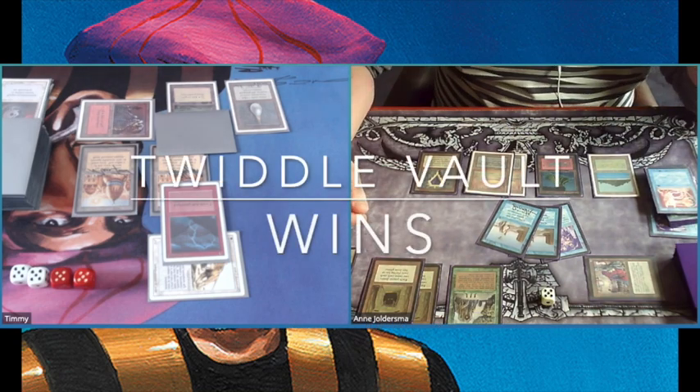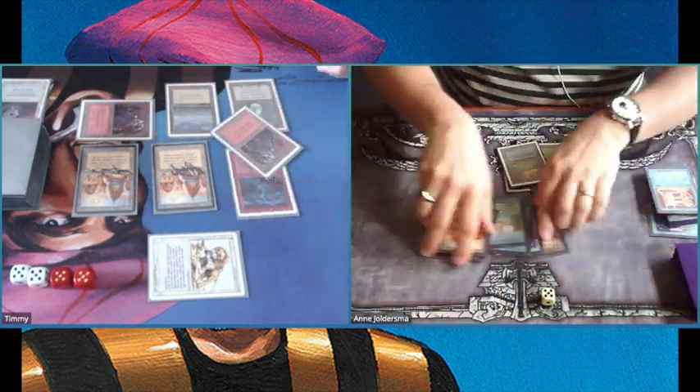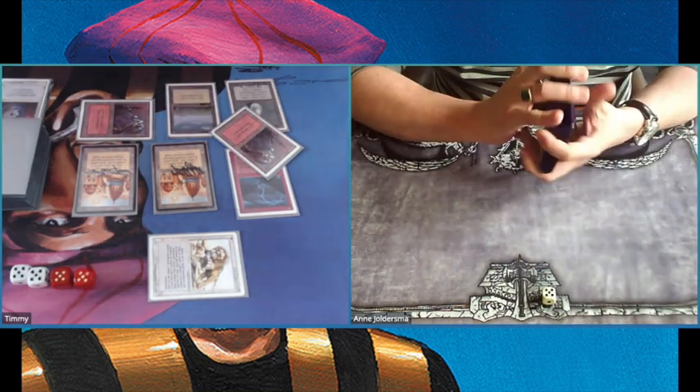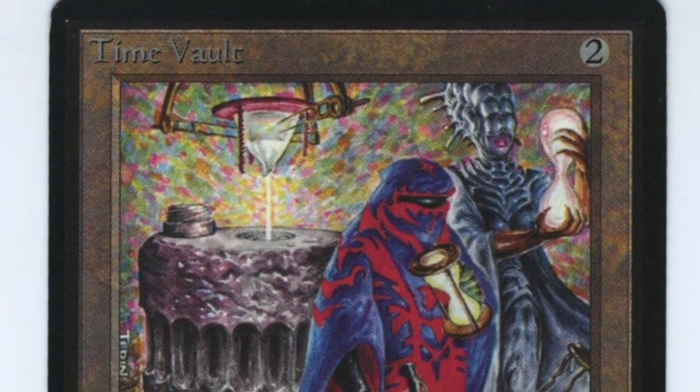He's won. We've seen this in game one — he's already on his second or third extra turn. He's showing me his hand with the Ancestral Recall and a double Twiddle. Congratulations Ana — what a beautiful deck you've built, the Twiddle Vault deck, showing the power of that unrestricting of Recall.